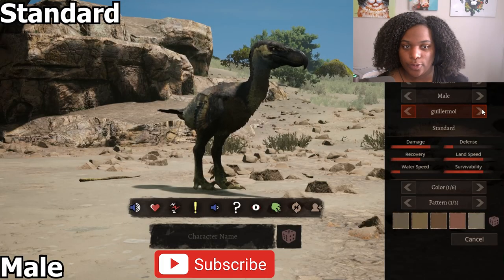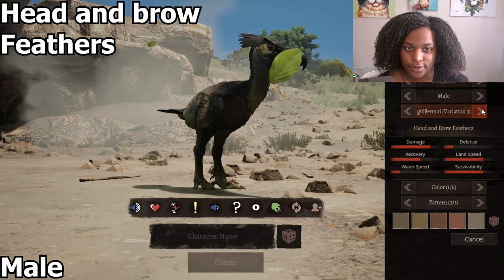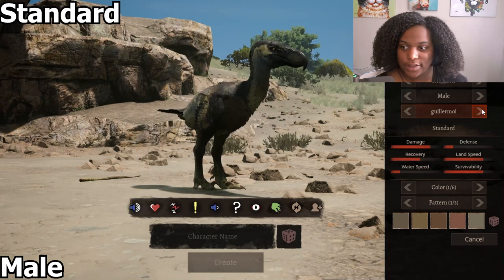This is the male and our standard subspecies. Then we have our brow feathers, head feathers, head and brow feathers, variation 4 which has a bigger beak, variation 5, variation 6, and back to standard.